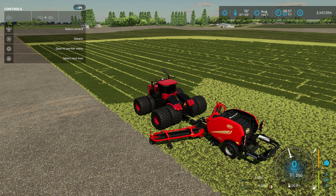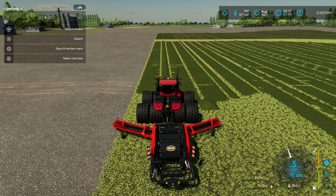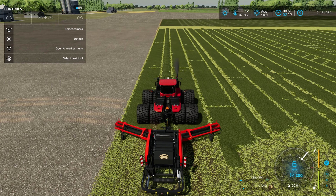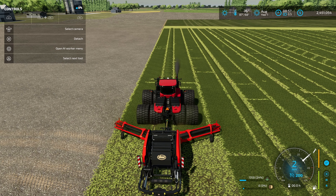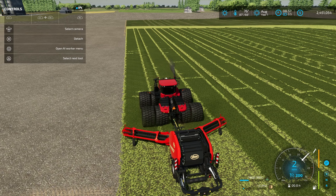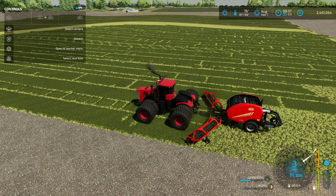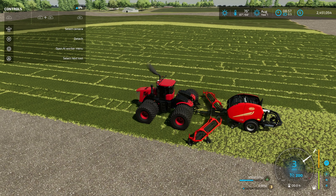Just to be sure, I went ahead and grabbed the smaller version as well. The other one is the 20 meter; this one is only a 10 meter. We're going to do the exact same thing — turn on the cruise. It starts off getting up to 12 miles an hour and then once again it just slows down to 2 or 3 miles an hour.